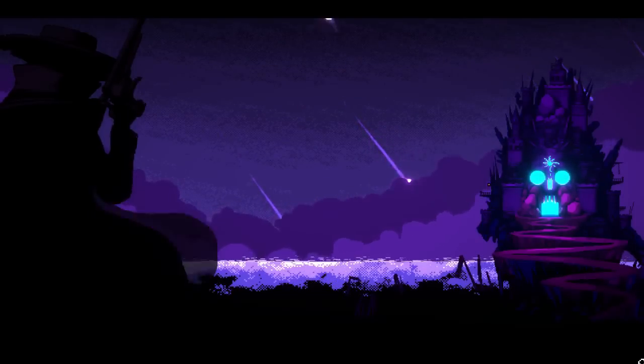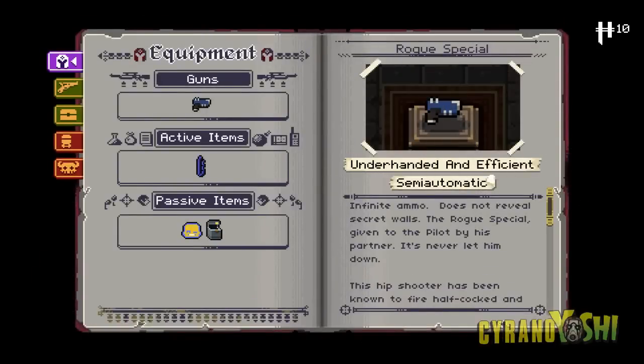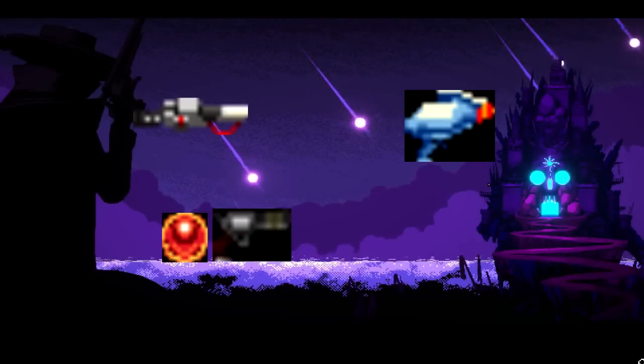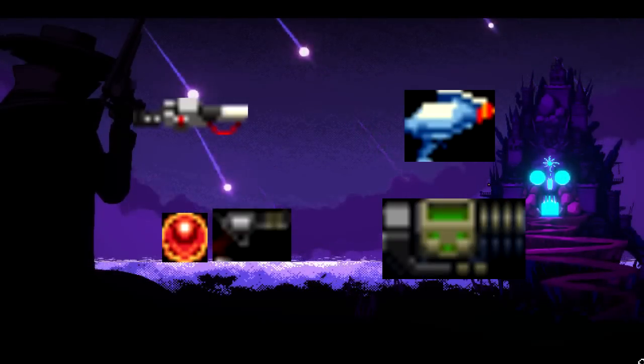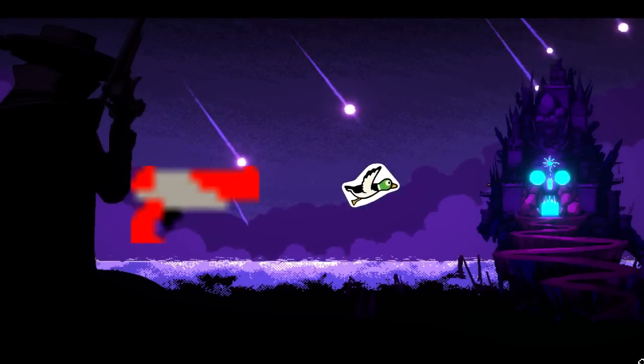Speaking of references to other games, Enter the Gungeon is filled to the brim with them. It's always worth reading an item description, as you may learn something new. Ghostbusters, Flash Gordon, Bloodborne, even Doom gets referenced. Dig deep and let me know which is your favourite. Personally mine is the light gun — that little homing Duck Hunt bird is pretty sweet.